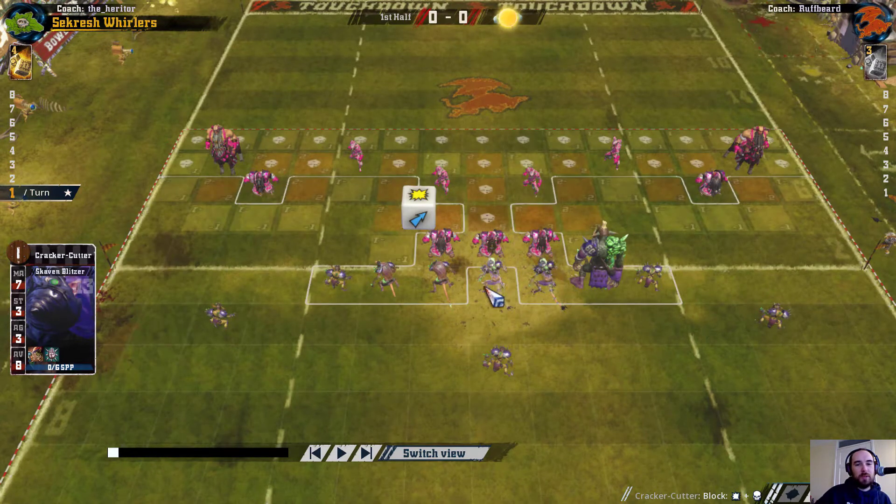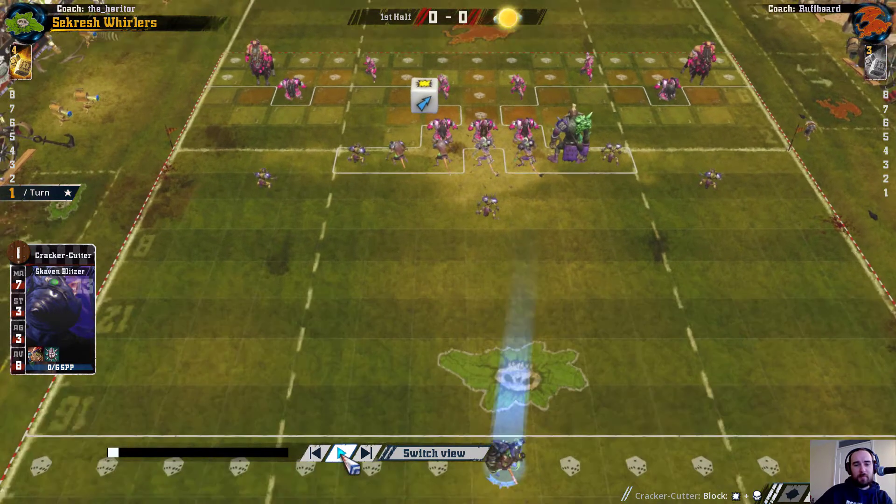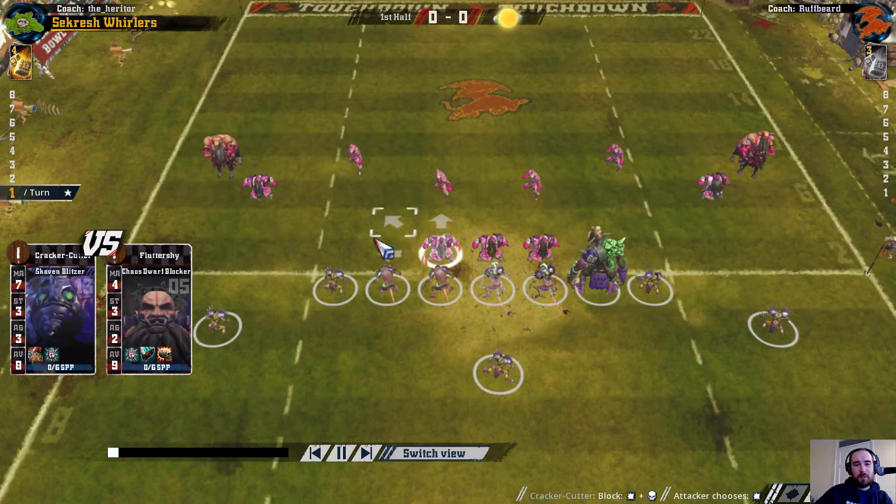I've got blitzers here to go diagonally. I should be able to get two dice on both of these blockers, and then two dice with the troll at the end — possibly even three, depending on how this goes. We'd need two assists, so maybe three dice for the troll. That was the setup — quite simple, and we're off with those blocks, the safest moves first.